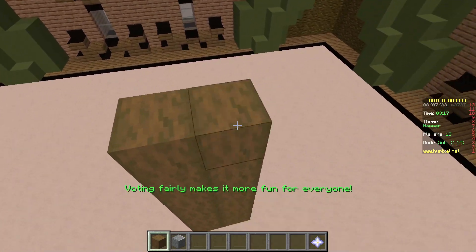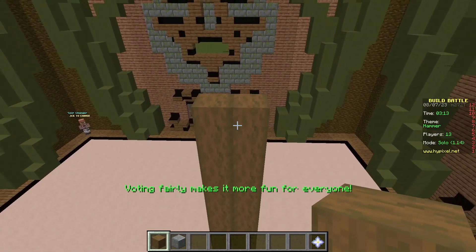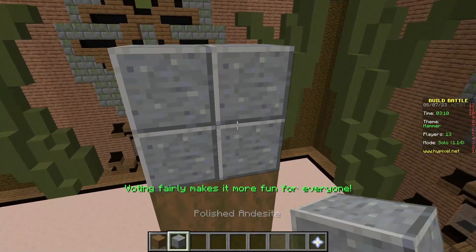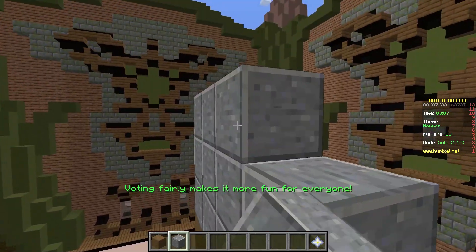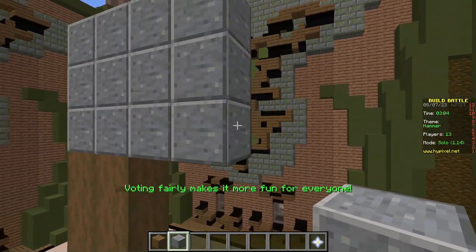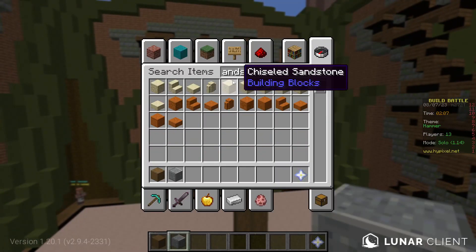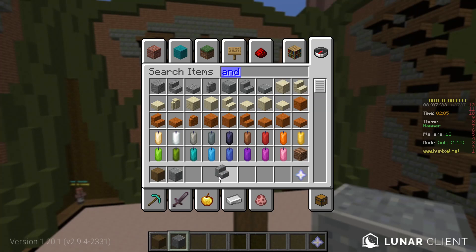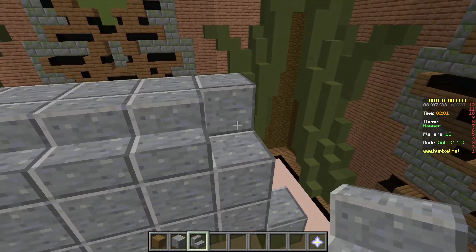Making sure the details are good — we'll build it a bit wide, then make it three wide and set the height. What if I do an andesite stair — there we go — do something like this to shape it.